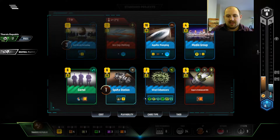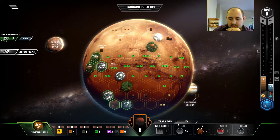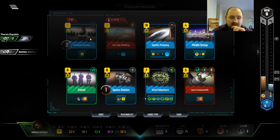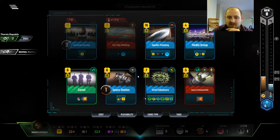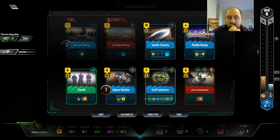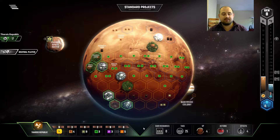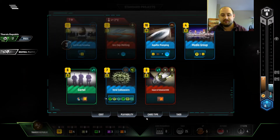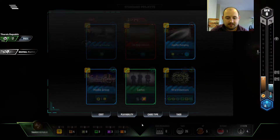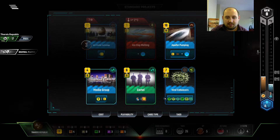We're not playing a Space Tag yet. Let me double check. Tags — we have six science. Seven is $19. I do not have enough to play both. So instead we'll play one of these, get some Heat Income. Then we'll play both of these.